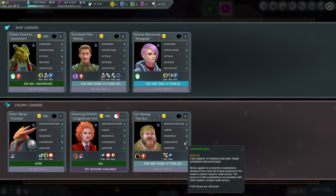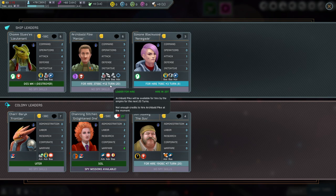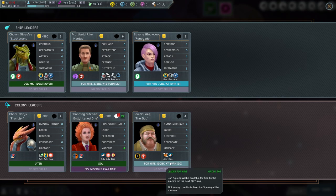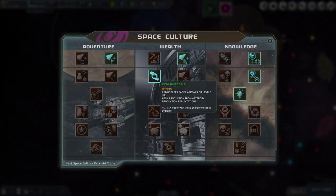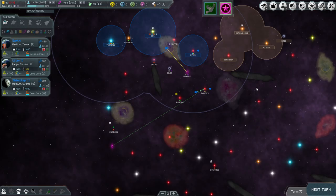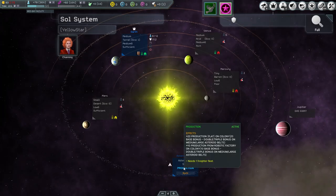That's a bad deal right now because I'm losing money. 83 is impossible to afford — forget about him, his opinion is going to go down. I need to bring up our money first. But we do have 50% production from asteroid exploitations now from the space culture pick — you can see this one here is giving us a bonus.